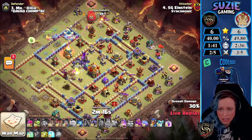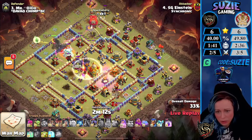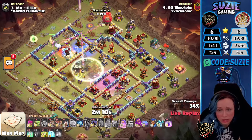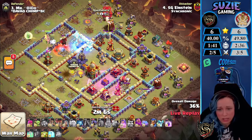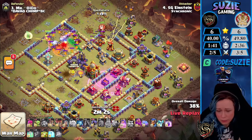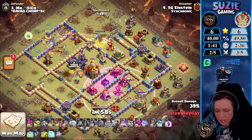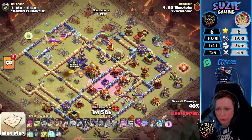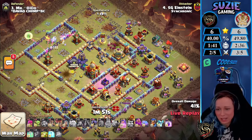He's leading with the Queen Charge. He's using the Frozen Arrow on the Queen. The King was able to clear this side of the base and he's sending Slumber into the Air Defense at twelve o'clock. The Queen is taking down the Eagle. They also used another Super Wall Breaker, opening another layer of wall. Right now the Queen is long on the Lava — he still has an Overgrowth Spell, so maybe he'll be hiding some buildings.